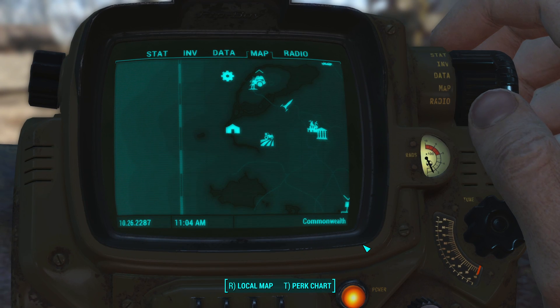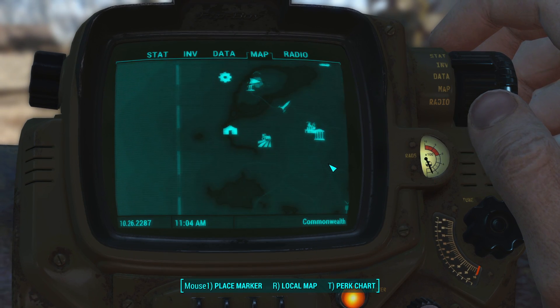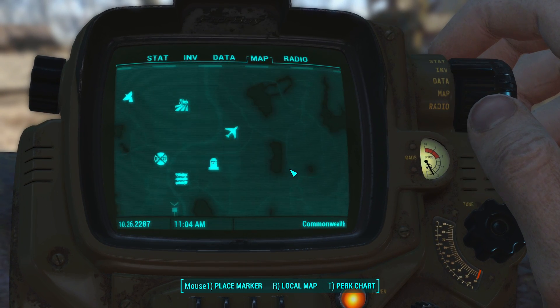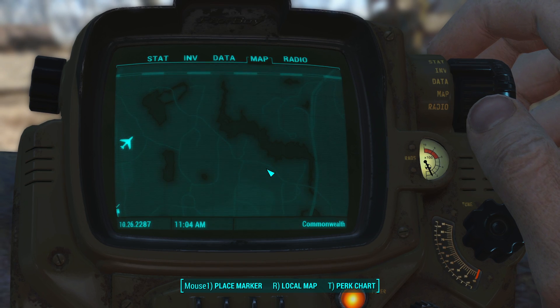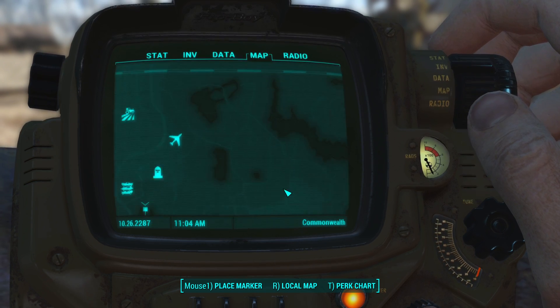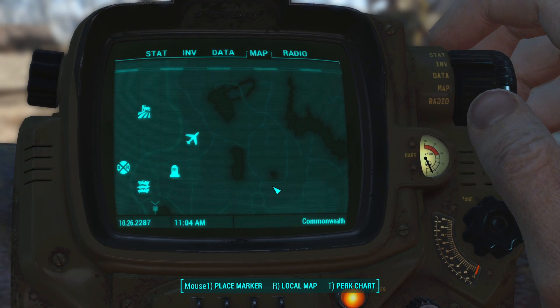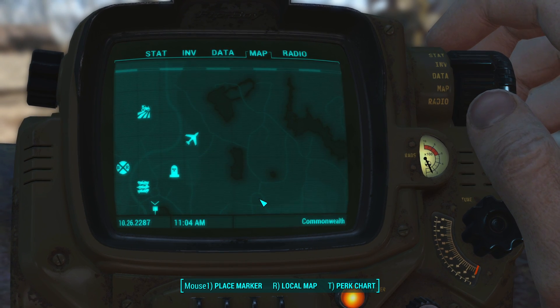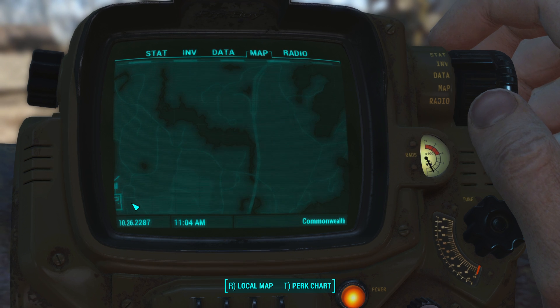Hey guys, Rilke here. Welcome back to my Fallout 4 playthrough. This is part 4. I was taking a look for some bobbleheads online. This area would be for the Charisma one, so it's pretty far east. We'll probably pick that one up pretty soon — maybe not yet.